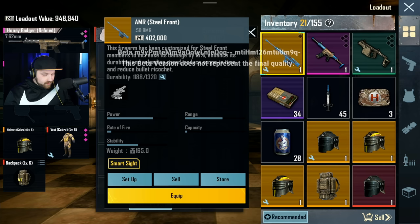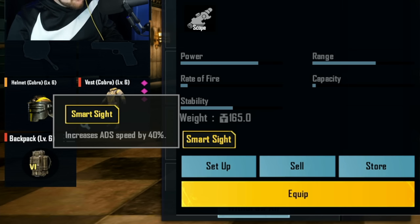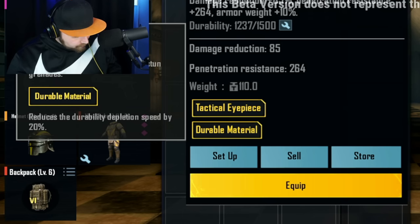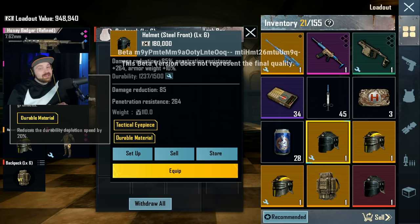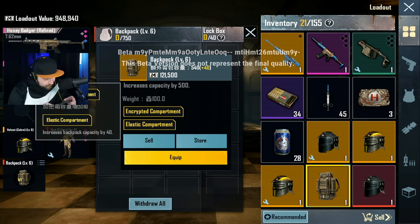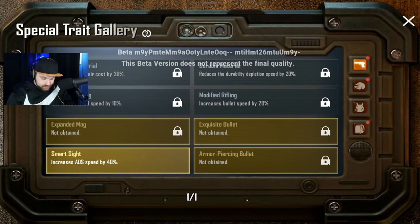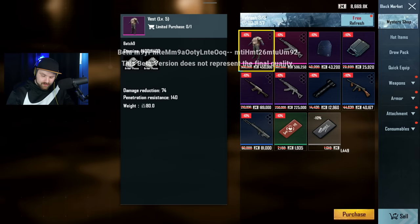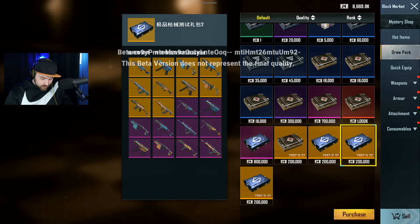The fabled Still Front AMR has Smart Sight which increases ADS speed by 40 percent - you're gonna instant ADS, especially since the Still Front already makes you ADS faster. The helmets have Durable Material which reduces durability depletion speed by 20 percent, and Composite Fiber which reduces headshot damage taken by 10 percent. The backpack has Encrypted Compartment which increases lockbox capacity by 10, and Elastic Compartment which increases backpack capacity by 40. In the Special Traits Gallery there are superior versions that go even higher.